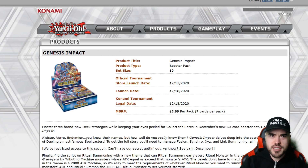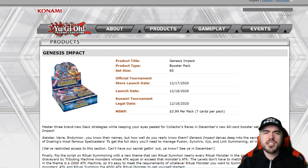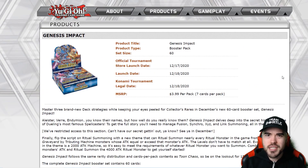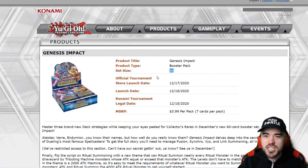What is Genesis Impact? It's kind of like Toon Chaos — a mini set that's like a hidden arsenal, an in-between pack to get you to a main set. It's going to be a small 60-card set, and it's also going to be introducing Drytons and that new Evil Twin stuff, including reprints.